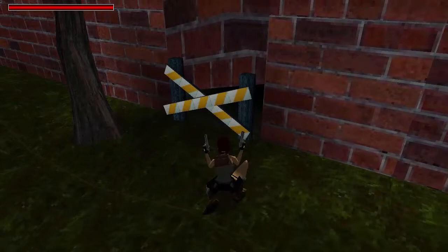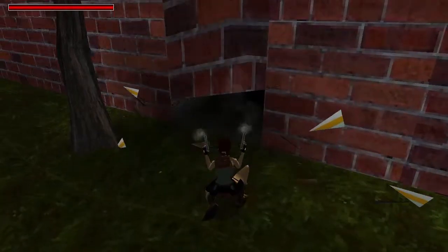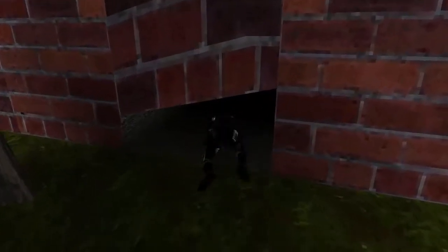Once you get to the back of the building, you will see a barrier. Crouch down and shoot said barrier, and crawl through the tunnel behind it.